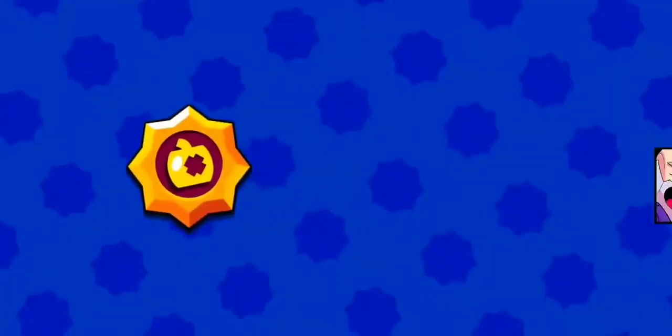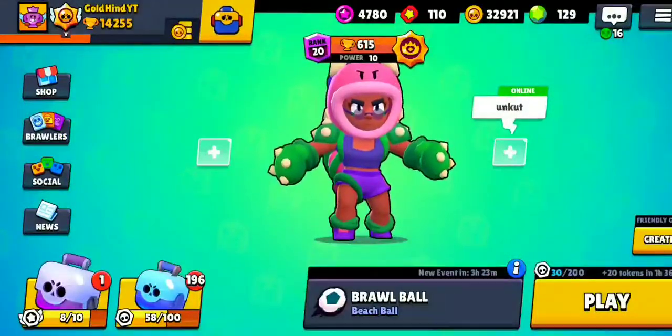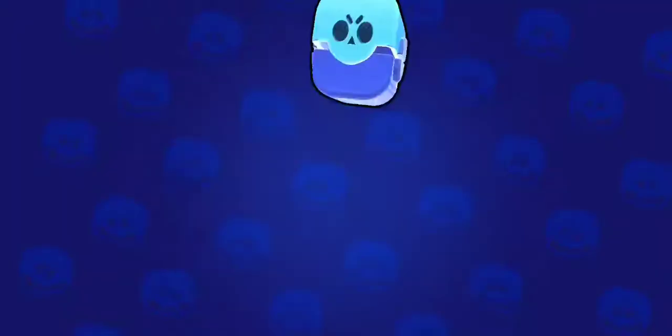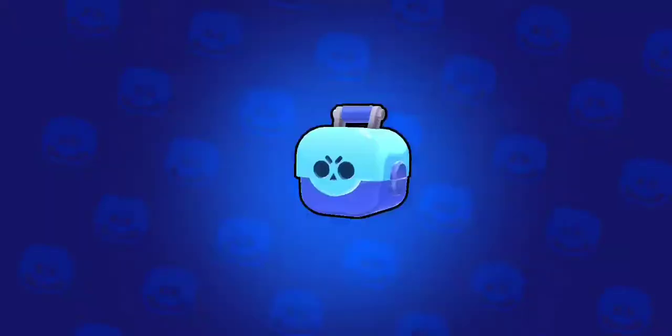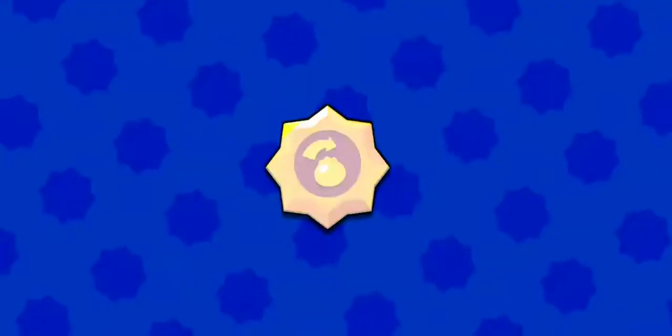We do have Dynamite's star power in the shop, so let's go ahead and purchase it right out of the bat, get it out of the way. Let's open a couple boxes and maybe we get lucky, maybe we don't. Honestly, if we don't get Spike's or Bull's we'll give Dynamite a try and see how he does - that extra thousand damage probably won't make a big difference, but we'll never know until we try.